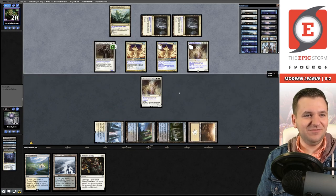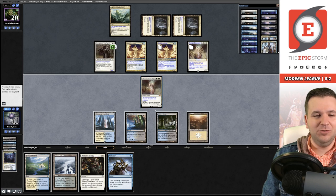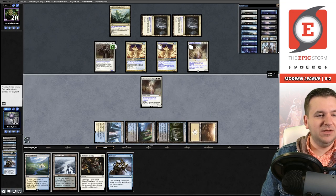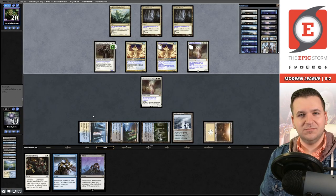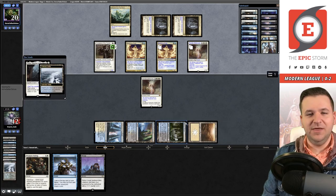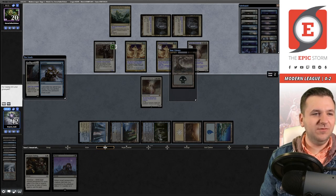Are we stuck in a topdeck situation? I guess I can target the Image with Fatal Push or something. Let's cast Consider — that can go to the graveyard. Flash back Faithful Mending, maybe discarding these two lands. I'll keep the one land and fetch Consider at some point. This is a very interesting game. Thalia hits but no one likes her. Consider finds us something — put the Swamp to the graveyard. We have Archon in hand and need to get it onto the battlefield.